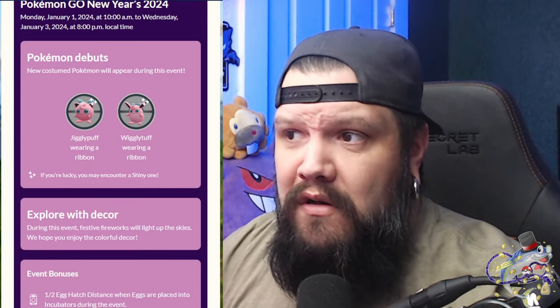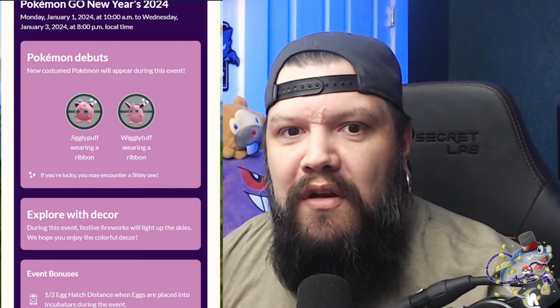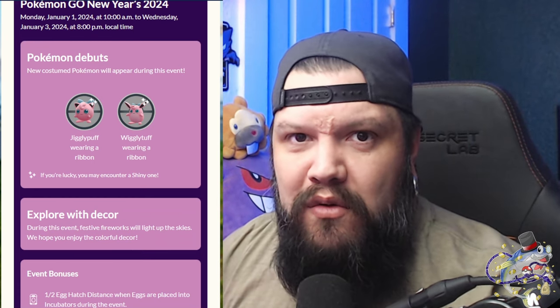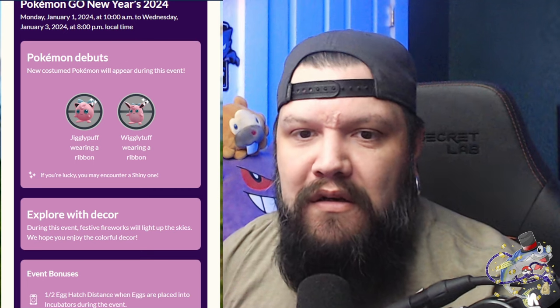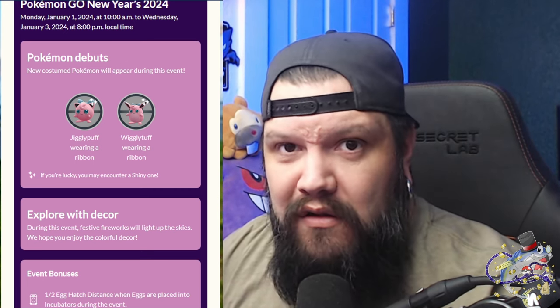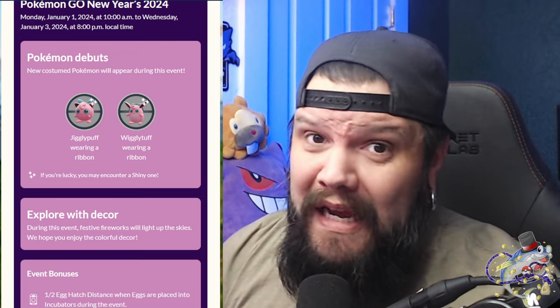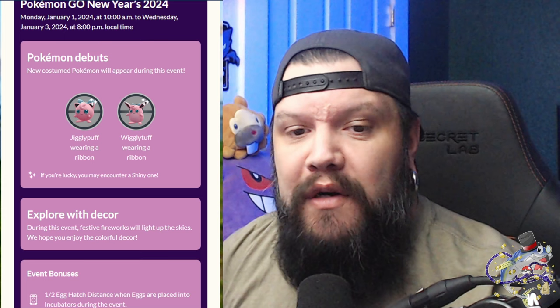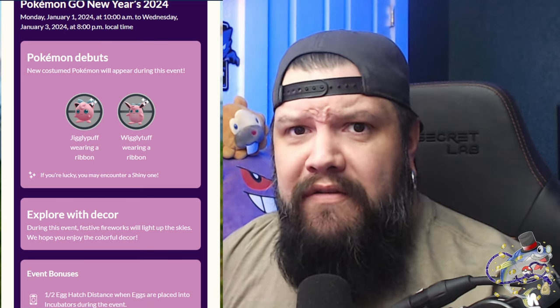Here are your times: January 1st at 10 AM through January 3rd at 8 PM. You have a Pokemon debut of Jigglypuff with a ribbon — that Jigglypuff will also evolve. If you're lucky you can find a shiny one; I'll be out looking for that Jigglypuff, you know, get those green eyes.